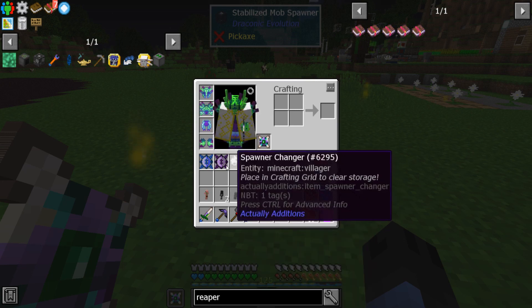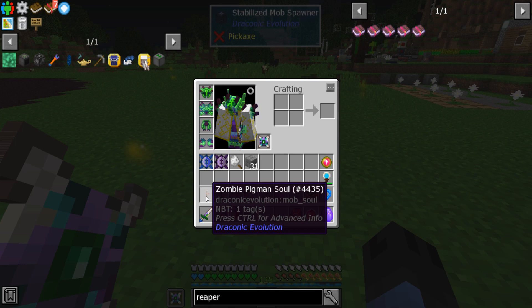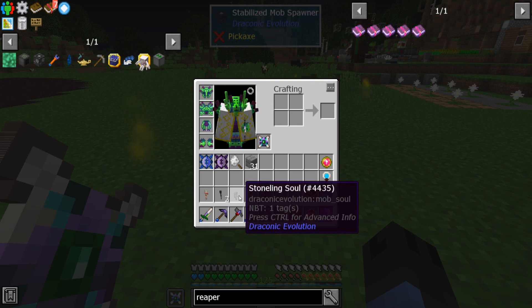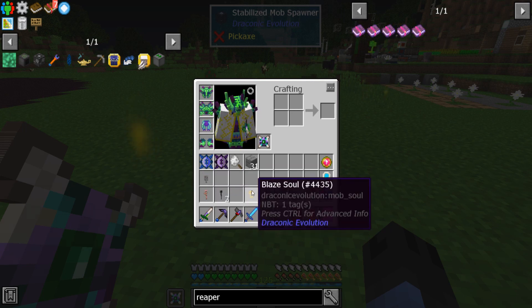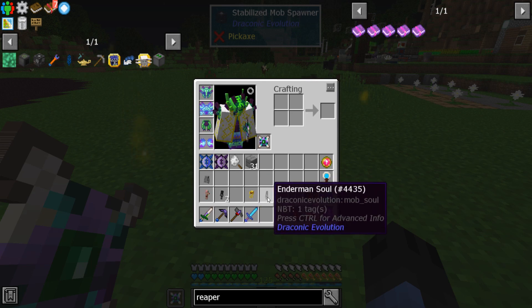For the mobs I am using: I'm using a pigmen so I can get gold, a wither skeleton for the skulls, a stoneling for a ton of stuff which I'll show you in a moment, a blaze for the blaze rods, and an enderman for the enderpearls.